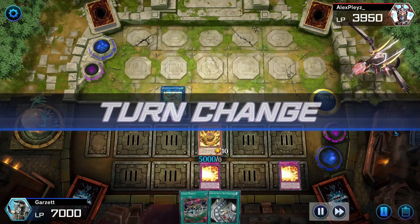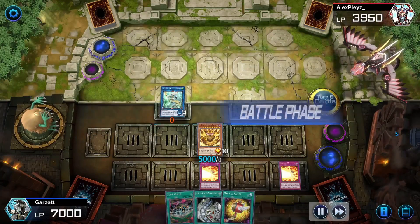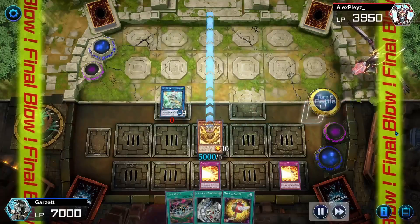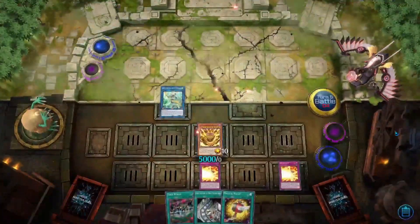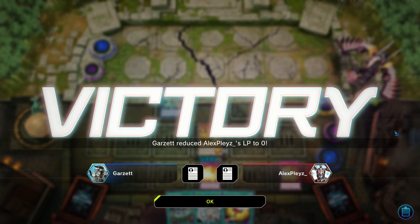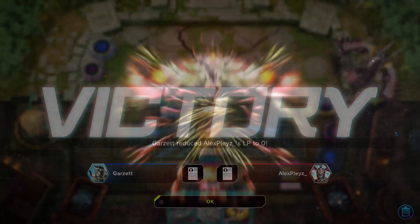So this game is basically over. The turn changes, I'll draw Magical Mallet, and I'm just going to end this quick. 5k to the face and this game is over. Anyways guys, that is how you play this Exodia deck. I hope you guys enjoyed it. If you did, please remember to like, comment, and subscribe. And if you want to see a deck list for this because I have updated it since my last video, please comment down below. Anyways, that's going to do it for today's video everybody. GG.